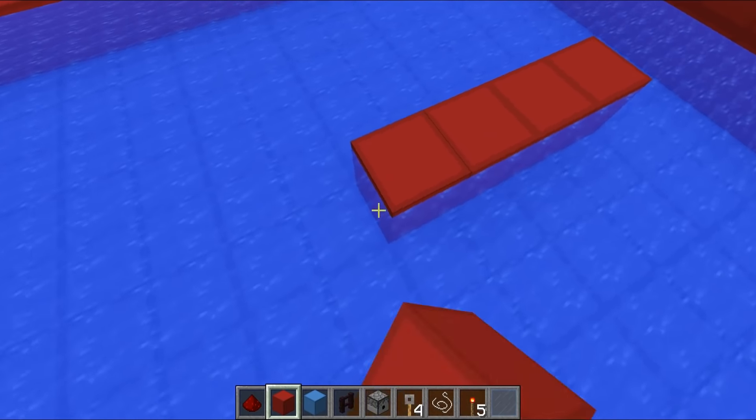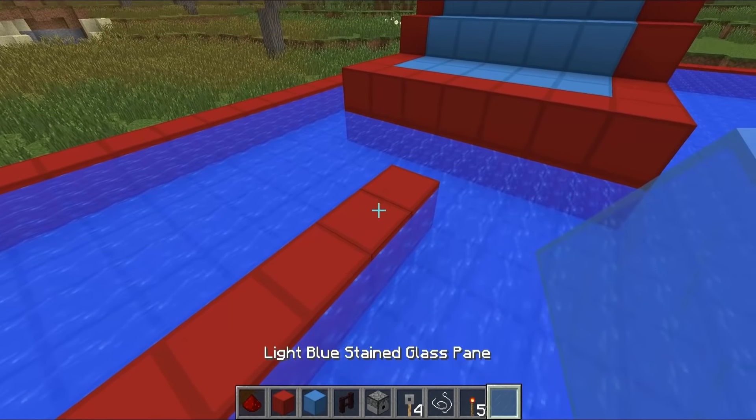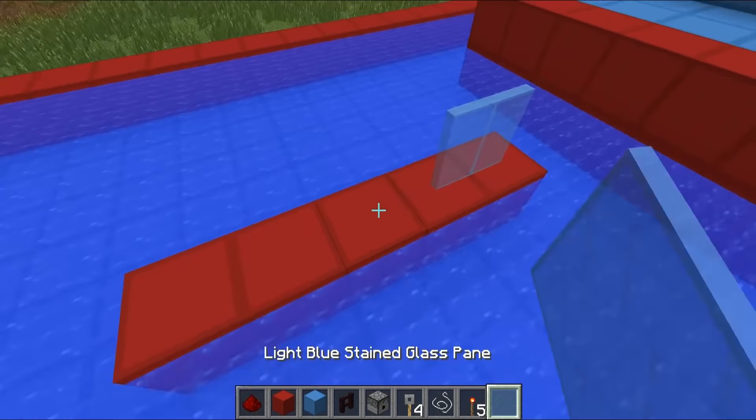Our first obstacle is going to be the balancing beam. You want to go two blocks out from here and place five blocks going across - so it's a relatively short balancing beam. Then we're going to add some stained glass going across the top in this blue color just to fit the color scheme. We've just built the balancing beam - it's very nice and simple, which isn't what we want. We don't want it to be too easy.